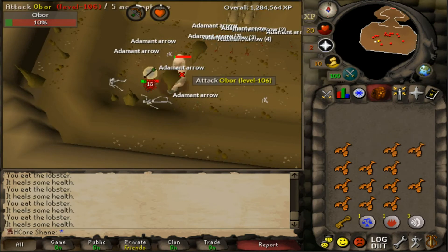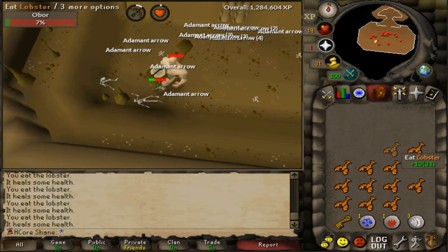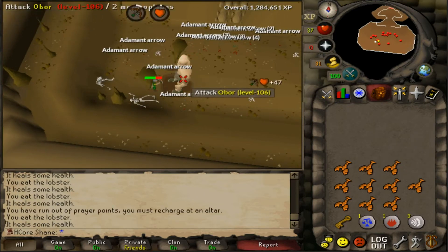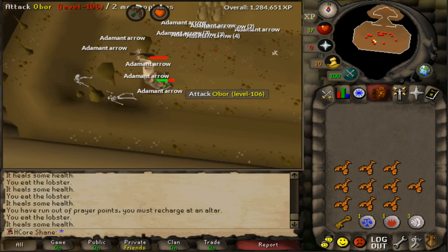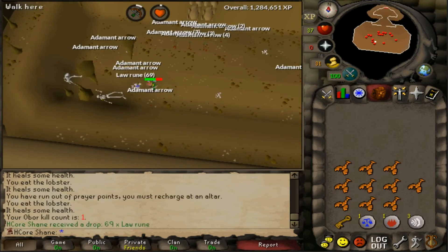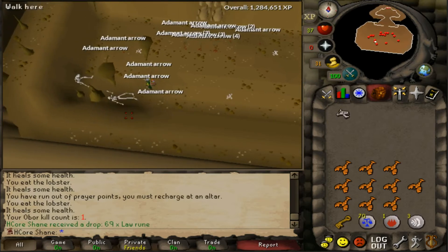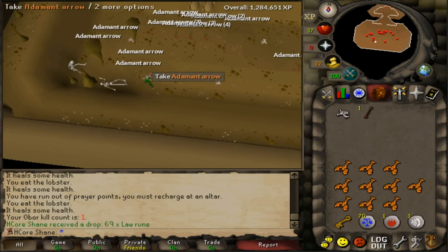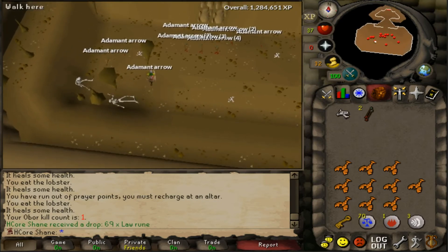Take it easy, dude. We just got our first kill — watch if we get that maul the first kill. 69 law runes, that's pretty nice. And the big bones drop — I think they drop 50 big bones at a time, so that would be a sweet drop too. First kill went pretty good.